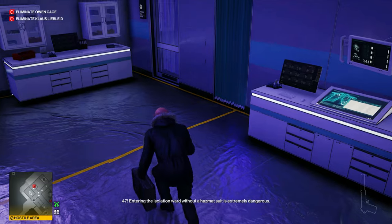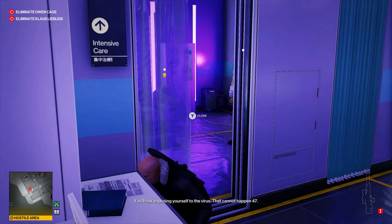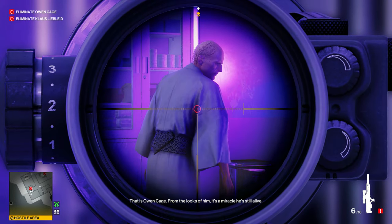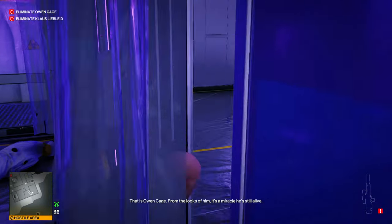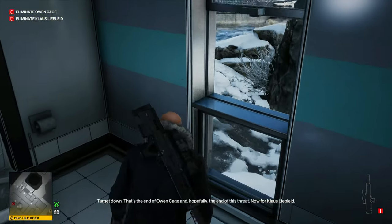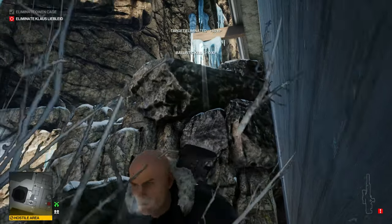Once we're in here, take out our sniper rifle, pick the briefcase back up, and open the door — but do not walk in that room. Aim at the guy in the biohazard suit and knock him out with the briefcase. Then we will snipe Owen Cage. Grab our briefcase once again and run back to the bathroom. We'll hop back out the window and toss our briefcase back up on the ledge that we came down from.